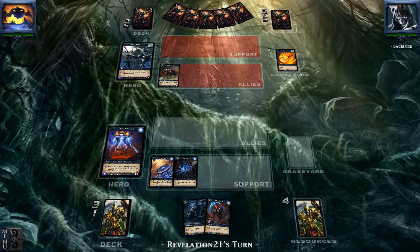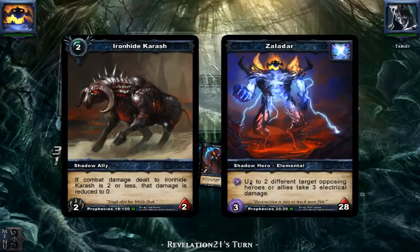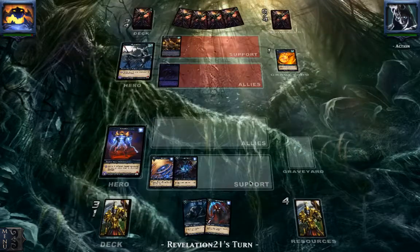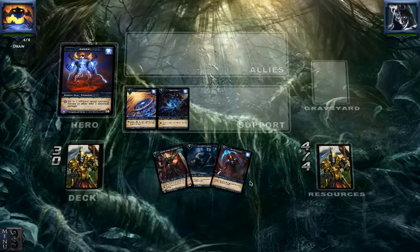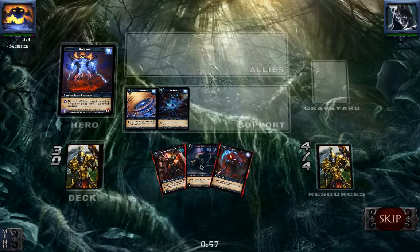That was the only thing I could do, because otherwise the Wolfen Tracker would just die next turn. Now I'm going to take 2 damage. So he has 5 cards in his hand and 4 resources now — a pretty equal round. Here comes the Tome of Knowledge, which gives him some advantage in card draw, because the Anti-Matter costs a lot of mana.